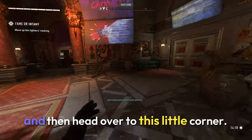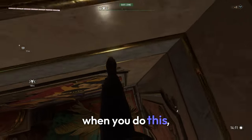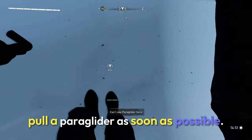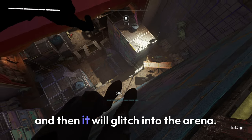Once you've done that, exit the challenge and then head over to this little corner. Now you want to start trying to do the animation — walking forward and jumping. When you do this, you should be able to glitch through the wall. Don't be discouraged if you don't get it on the first try; it took me quite a few tries to get it. But once you do, pull the paraglider as soon as possible and then glide up. Try to stick to the roof and then follow the marker. Once you get above it, nose dive down and then you'll glitch into the arena.